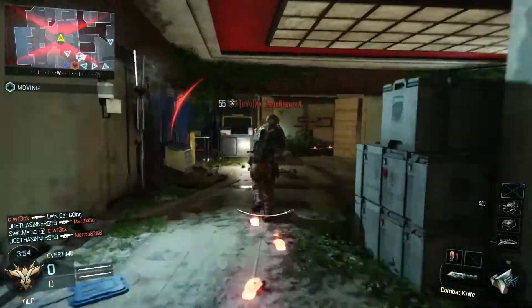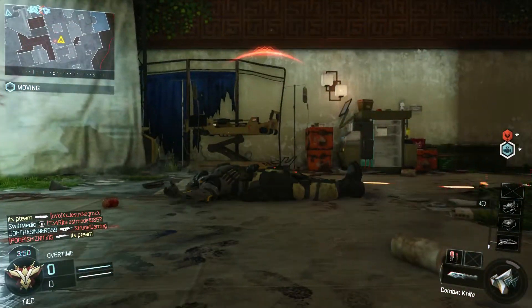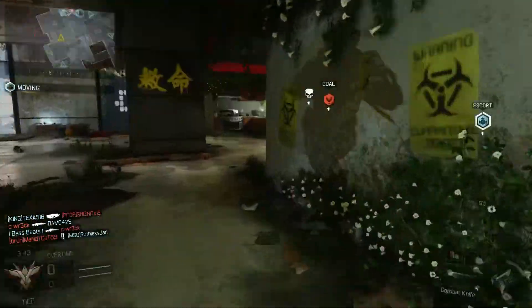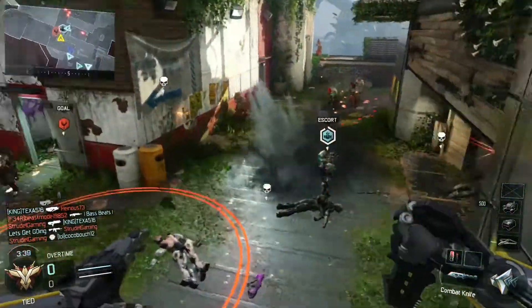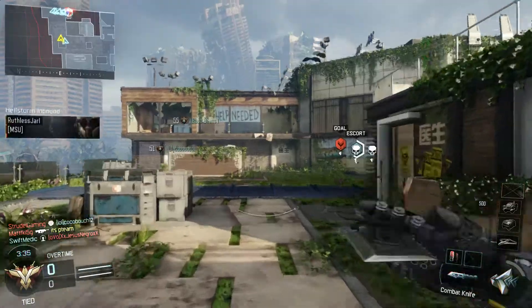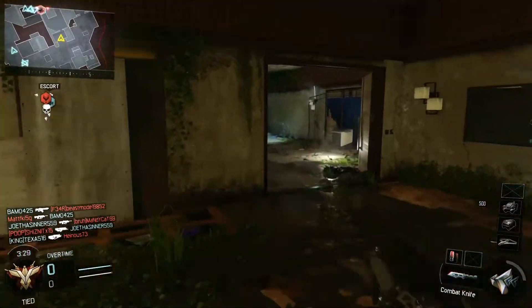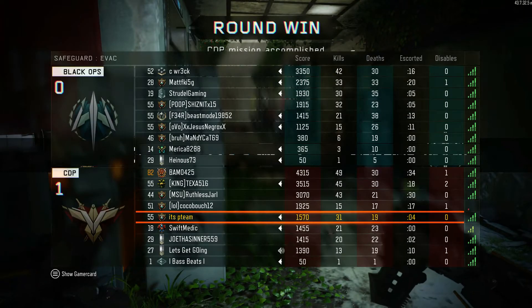You're going to have times where you swipe with the knife and just miss, but you can see I'm getting a good amount of kills. This is a great map for just patrolling the middle and honestly that's where you want to be. You can sneak up on people really well with the knife. Evac I think is one of your best maps. Safeguard is a great mode because a lot of people are concentrated on the robot — you can sneak up on people when they have rocket launchers out.